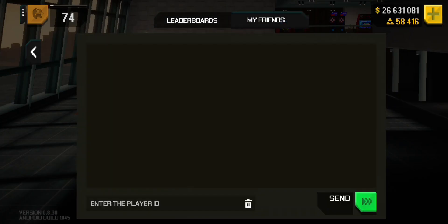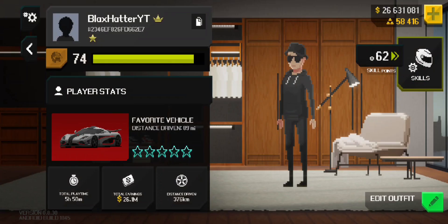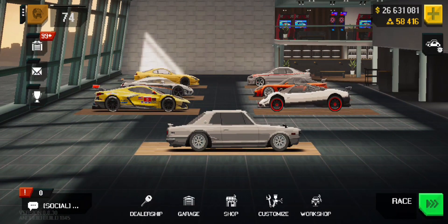You have experience — you've got your half mile times, your quarter mile times, your leaderboards. Your name will pop up if you're the fastest. They've updated your profile a little bit too, but we're just going to fly past through these because it's not that much.